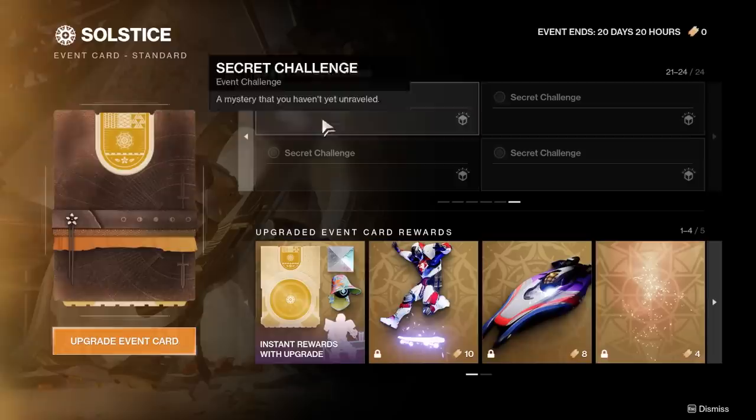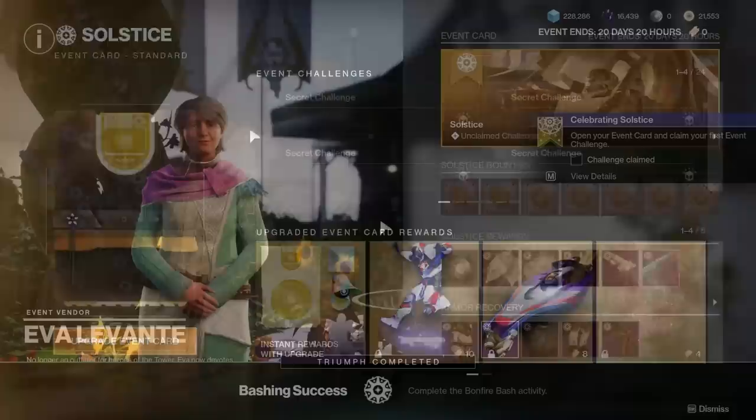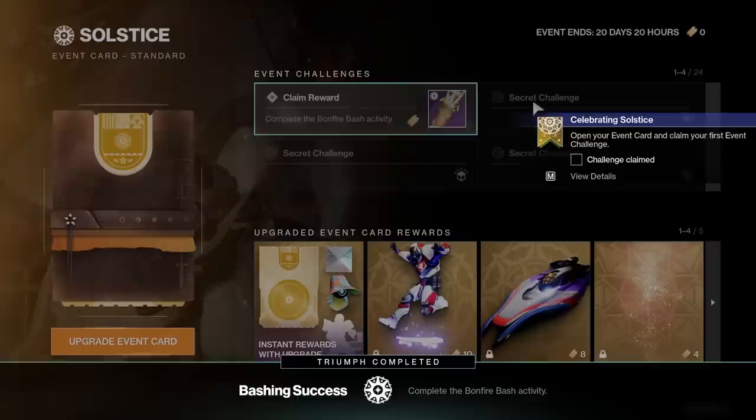There are 3 currencies in Solstice: kindling, silver leaves, and silver ash. Kindling comes from event challenges. Every time you complete a challenge, you'll be given 1 kindling. There are 24 challenges, which means 24 kindling total.